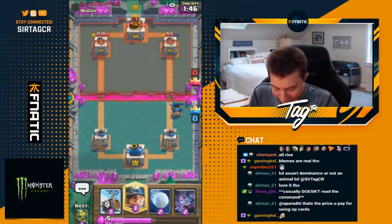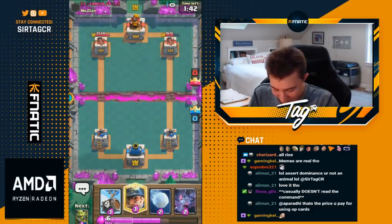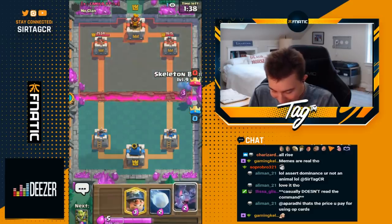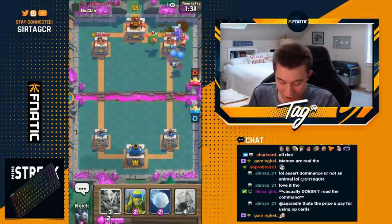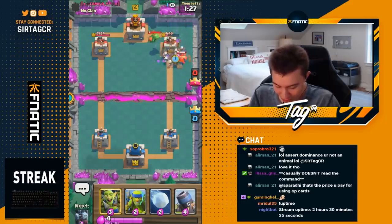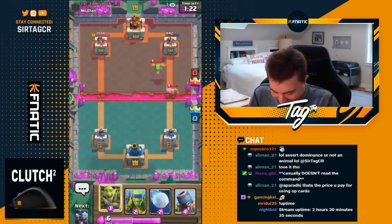Then he ends up going in for a Mega Minion. That's a nine-elixir investment just to kill a Mortar and Minion Horde — nine for nine, and we get all that tower damage. That's what I'm talking about. Not positive elixir trade since it's even, but for all that damage we're going to call it a positive value trade. That's what we call it guys — we're restructuring the framework of positive elixir trades.